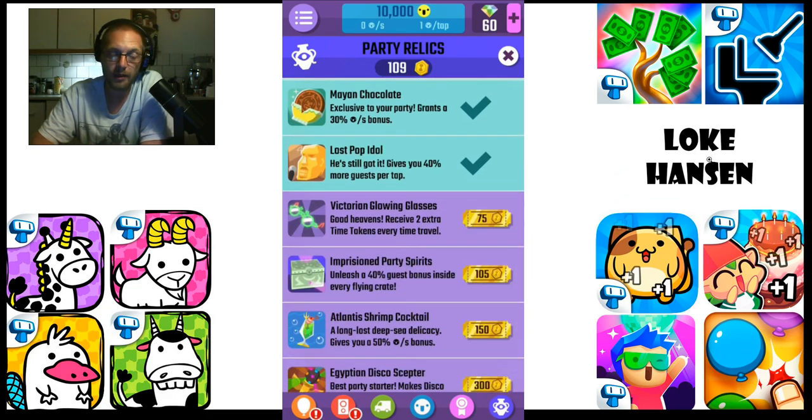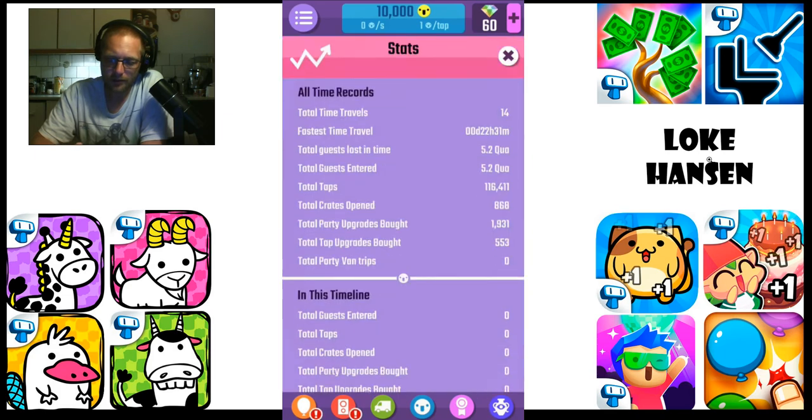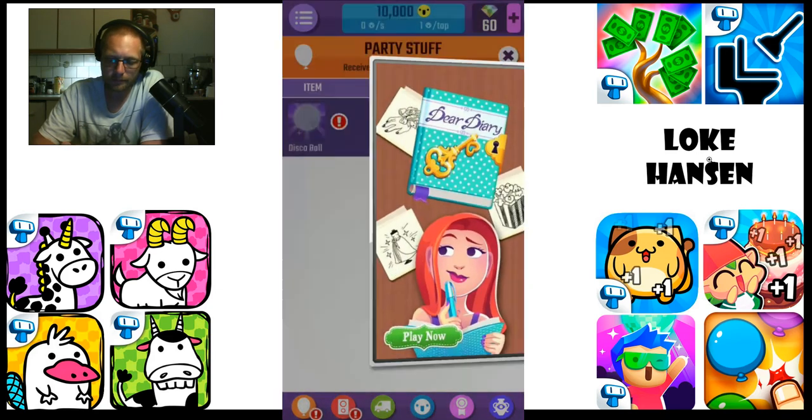So 109 party relics — 41 still needed before I can buy the Atlantis Shrimp Cocktail, so that's still a few days of resets. If we check out the statistics here, no new records, 14 time travels total, and slowly moving forward — that's what's happening.